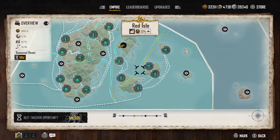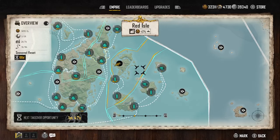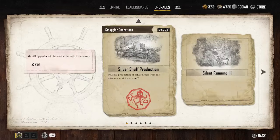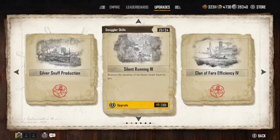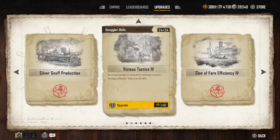Eights are manageable, but it'll take 110 silver to fund three eights, so that's something you're going to have to determine for yourself. We're going to come in here - I want to upgrade our smuggler skills.